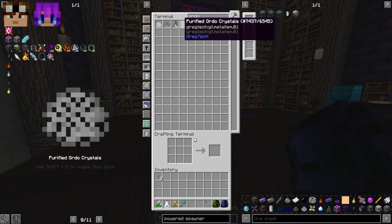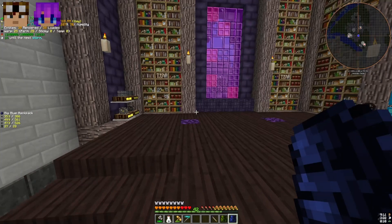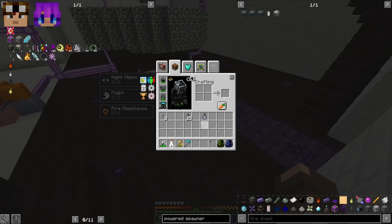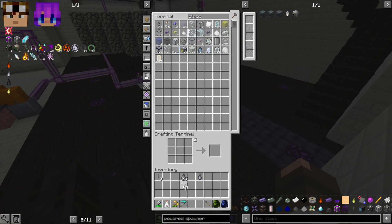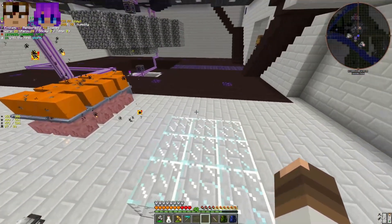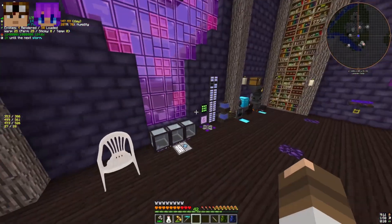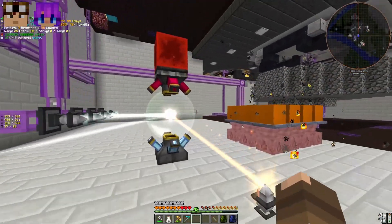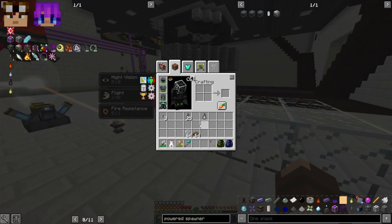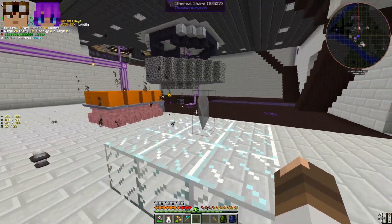I just requested an ethereal shard and we got three. I'm going to work on my next node — grabbing the ordo we have, 26 of them. You're also going to need a wand with at least 75 V in it, some glass, and some vanilla wooden slabs. I'll show you the method if you already have an energized aura node — which by this point you should.